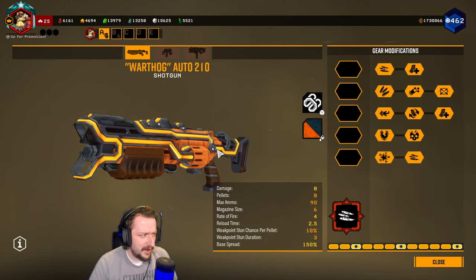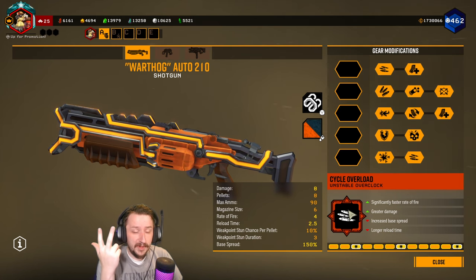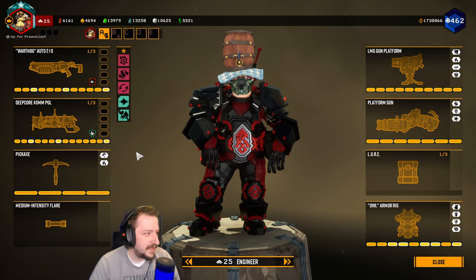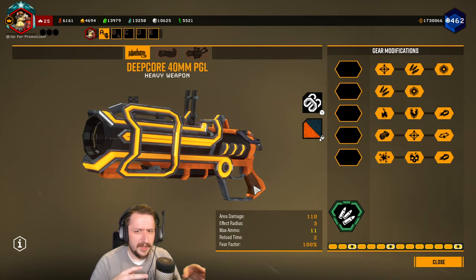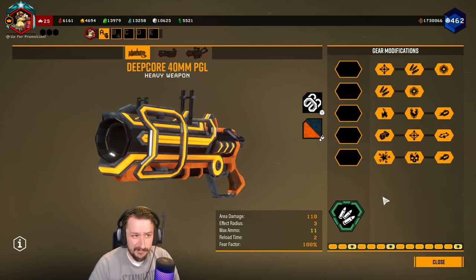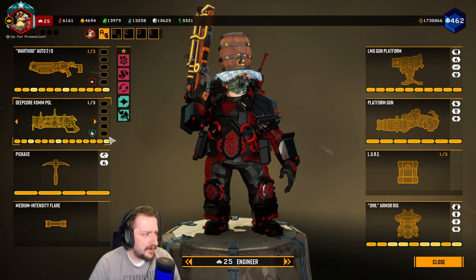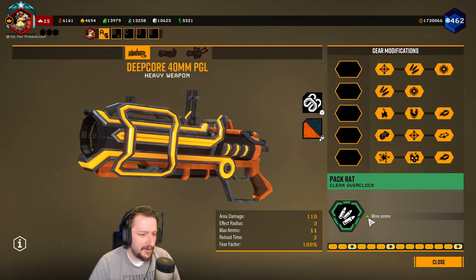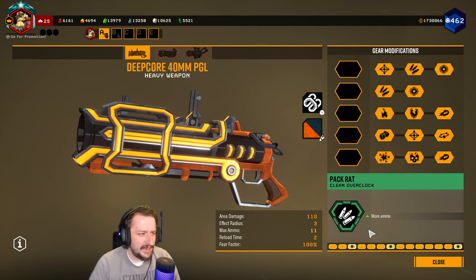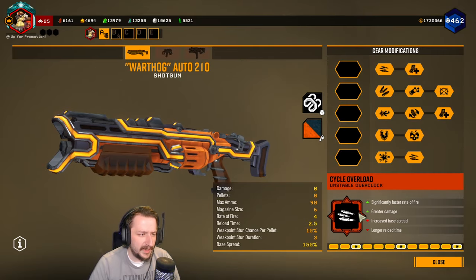For this first one, I'm going to be trying Cycle Overload on the Warthog Auto Shotgun. This gets you a higher rate of fire, greater damage, but increased spread and a longer reload. The reload isn't a big deal — I'll show you why in a little bit. For a secondary, I figured I would pair this with just something that is good overall, so I'm taking Packrat on the Grenade Launcher with no mods on it whatsoever. This is just for more ammo. My idea here is that the clean overclocks are generally going to be nothing but a bonus and see if that can offset the downsides.